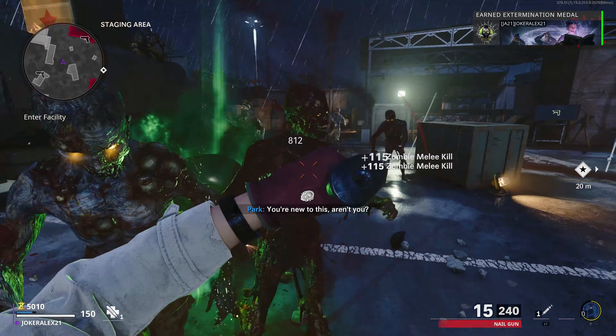If you head over to this teleporter and interact with the panel next to it, you have to wait 30 seconds for it to activate. Once it is activated, you will then want to walk up to it and interact with it to teleport through it.